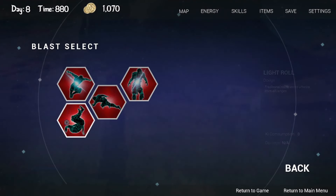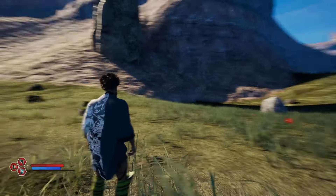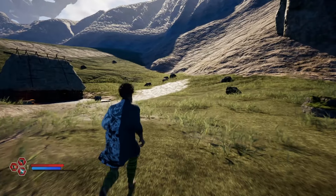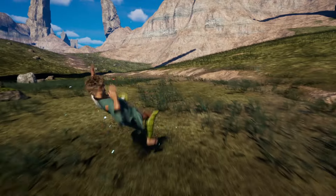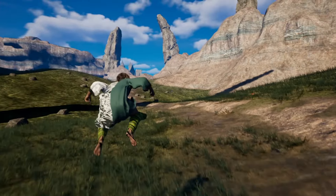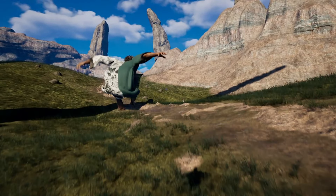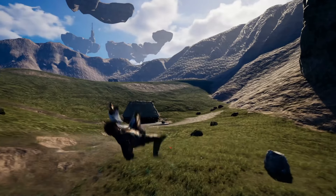We're going to start our demonstration by using Phase Dash. All you have to do is press forward and the G button on your keyboard — I don't know what it is on controller, but if you're using mouse and keyboard, press G. You can also do this while jumping, double jumping, big jumping, or high jumping.